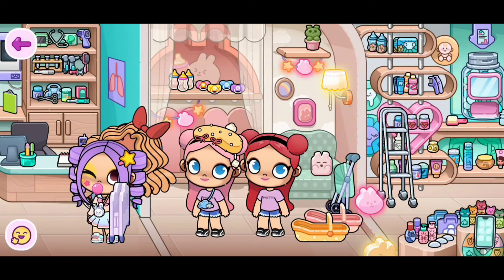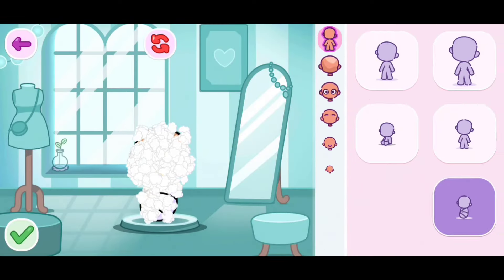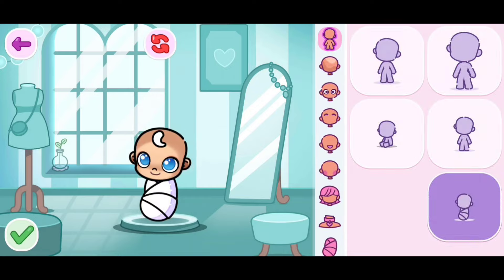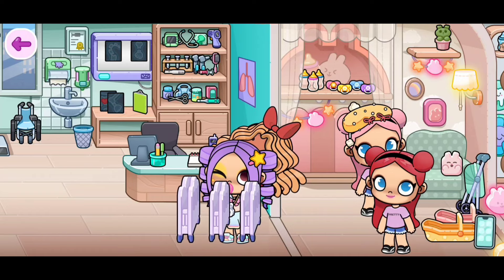It's best if you create extra characters like these so they're able to help you. Each character is only able to carry two cribs. If you want more cribs, you can get more by creating more babies. I've now created three cribs, and remember you guys can create more than that!